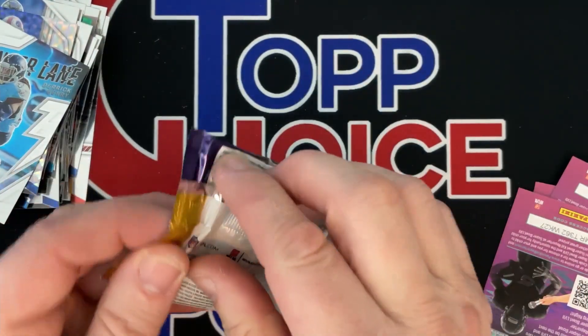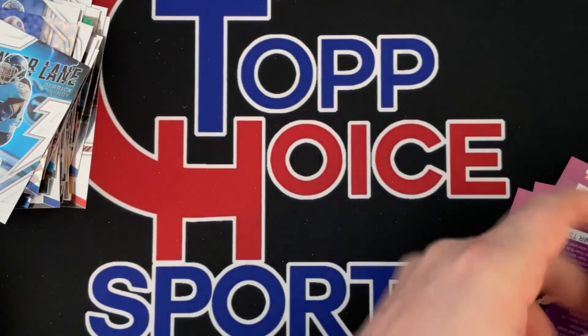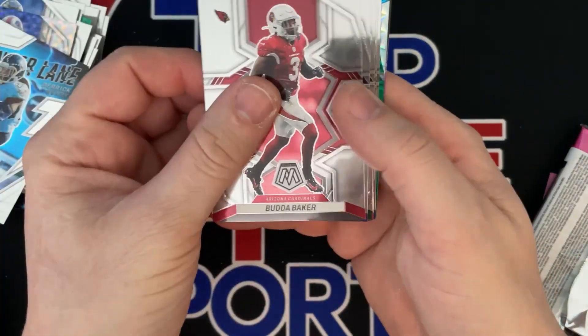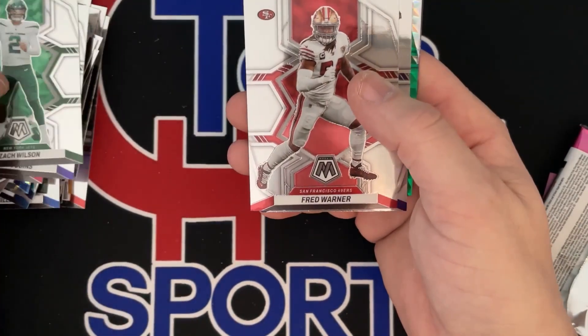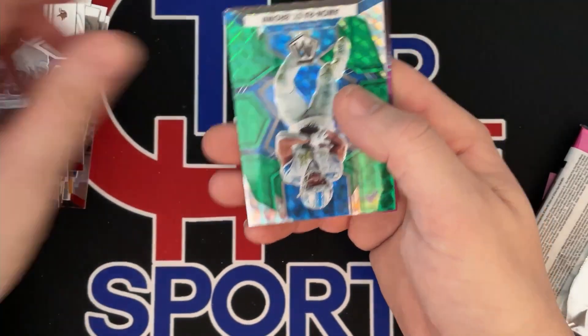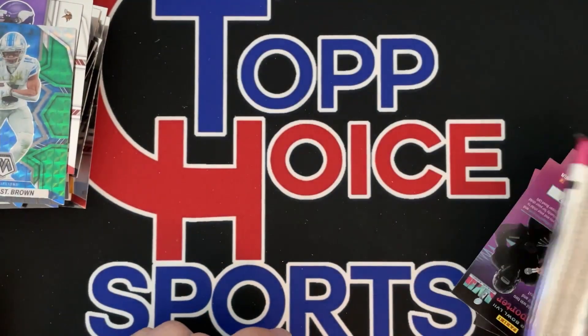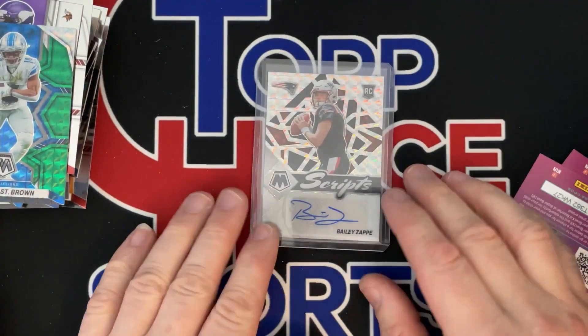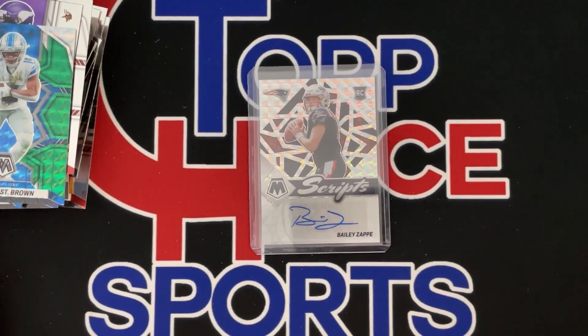Last pack magic — say a little prayer. This looks like we got another prism is all. Kirk Cousins. Zach Wilson. Fred Warner. Andrew Booth. Amon-Ra St. Brown. And that's going to do it. That's going to be the biggest hit out of my boxes. Look for a coming-up video with a blaster, a hanger, and a solo so we can see all three formats in one video. You guys have a happy collecting and have a good one.